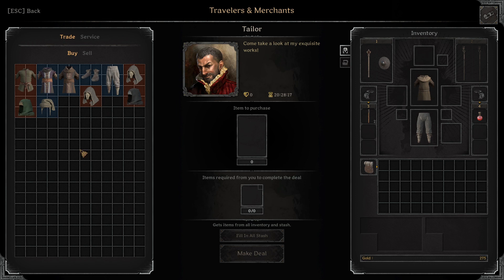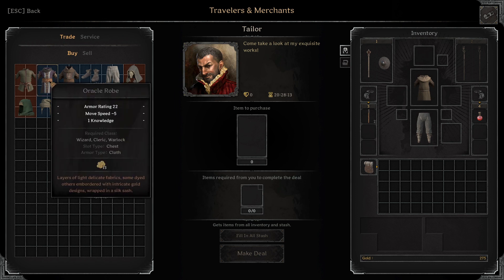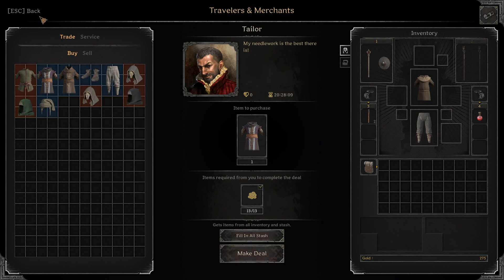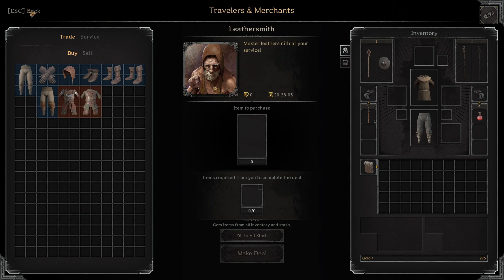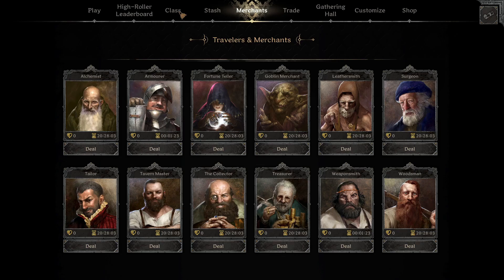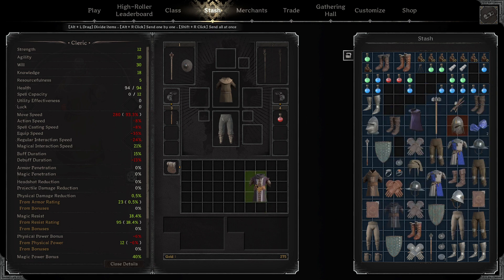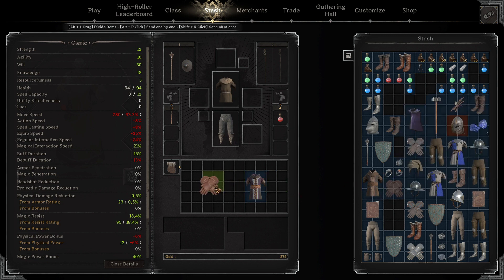Starting out in the lower levels, you probably don't have much to your name, so I'll show you some things you can do to give yourself an advantage. Going into the merchants and heading over to the tailor, you can often find oracle robes that will give one knowledge. Then heading to the Leathersmith, he also sells rawhide gloves, which also give one knowledge. Combining these two articles of armor already allows you to increase your spell limitations.